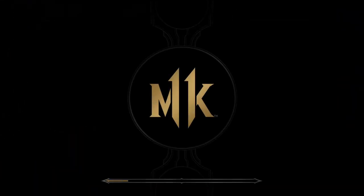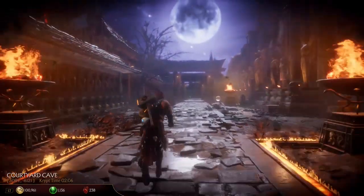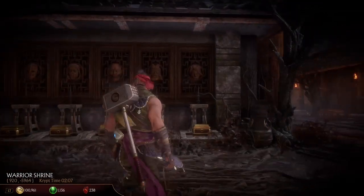So when you enter the Crypt like so, the moment you press the A button if you're on Xbox, or the X button if you're on PS4, hold it and do not let it go. You hold it through the loading screen, you hold it while you're walking, while you're running — just don't let it go. And the moment you get to one of the heads, it will instantly unlock for you and you'll be done.